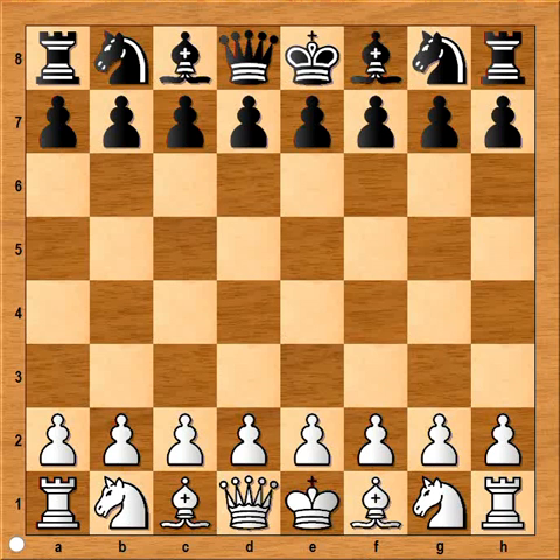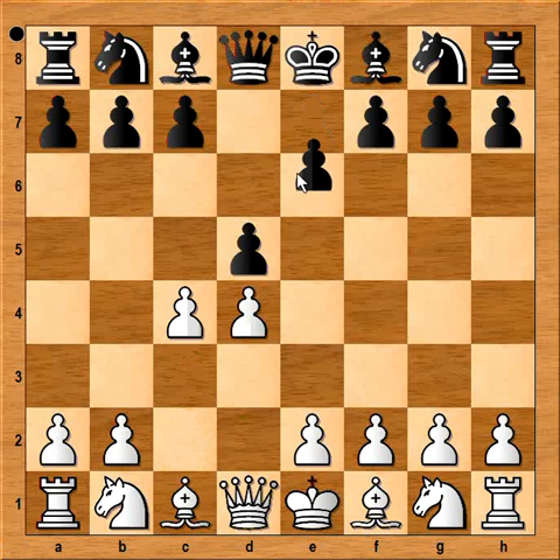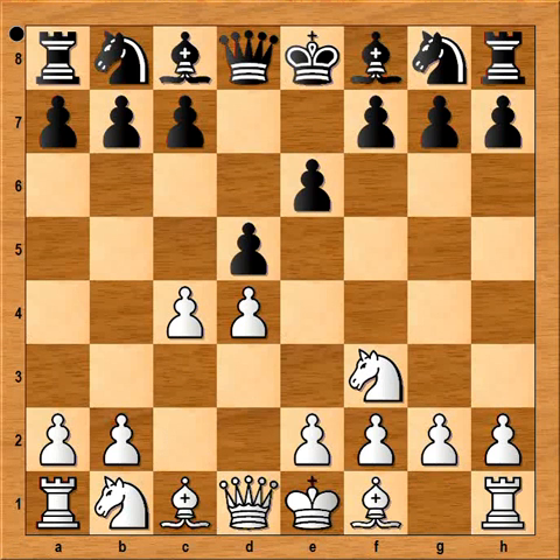Hi, this is Mato. In this video I will show the game between Yuri Rauzvaev and Evgeny Sveshnikov that was played in Moscow in 1995. Rauzvaev had the white pieces and he started with d4. Sveshnikov played d5, then c4, e6, Nf3, and c6 — so we have the Queen's Gambit Declined.